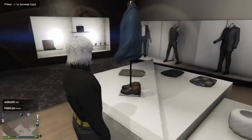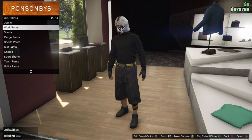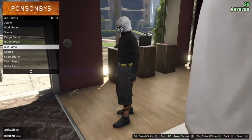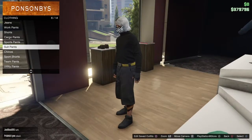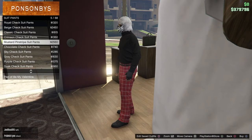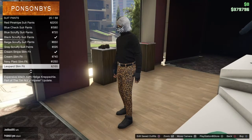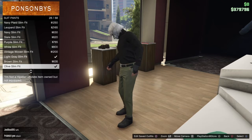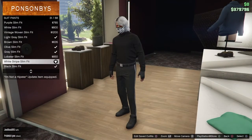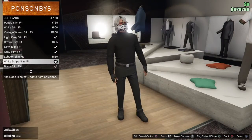Then once you've got that, go to pants. Go down to number six — Side Pants — and then go all the way down to number 31, which is the White Stripe Slim Fit. Purchase that.